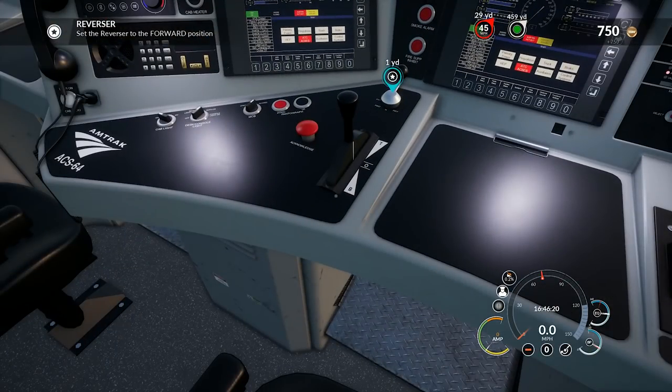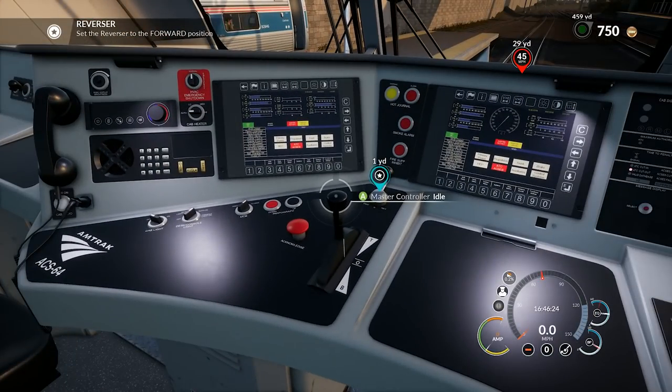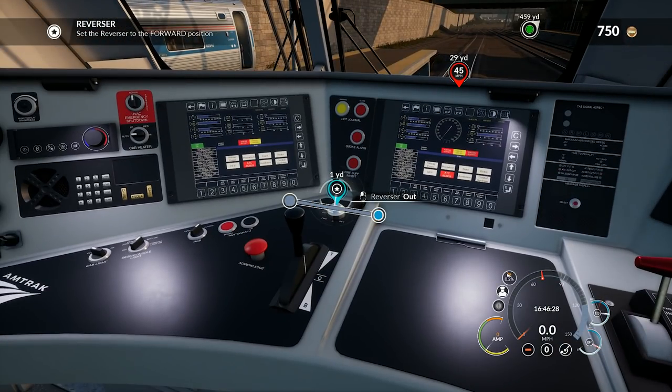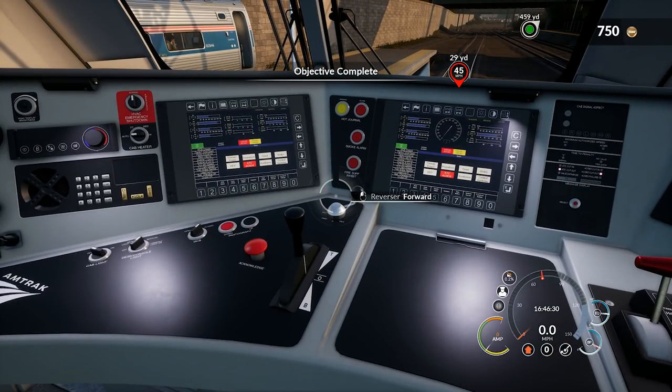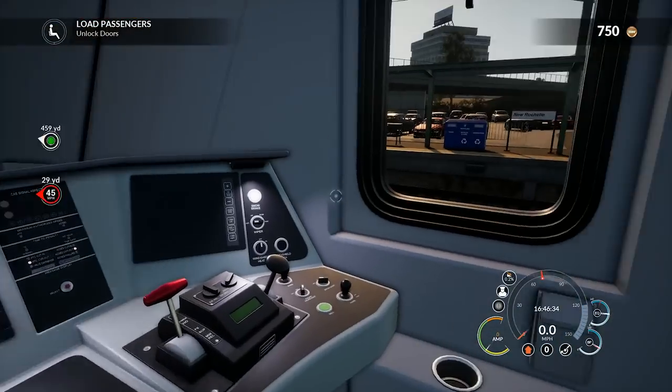Set the reverser to the forward position. We can do that, no problem — it's right up here. I'm going to just use the mouse because it's way too sensitive for the controller. Forward. Let's make sure all our lights, everything are good to go as well. Objective complete.